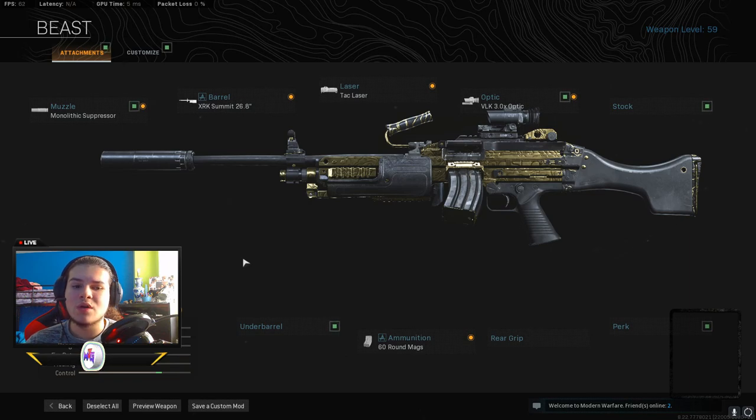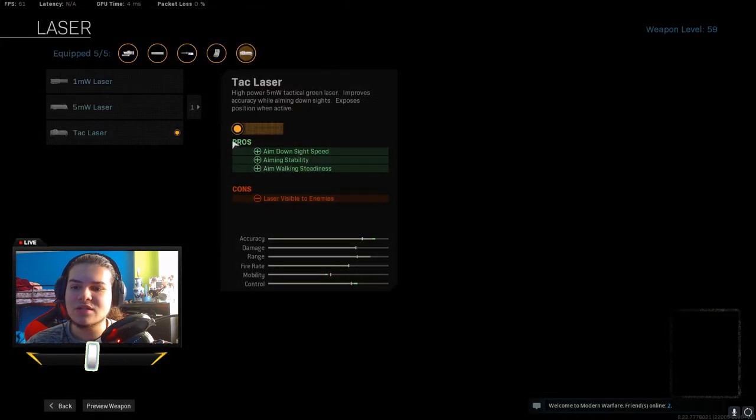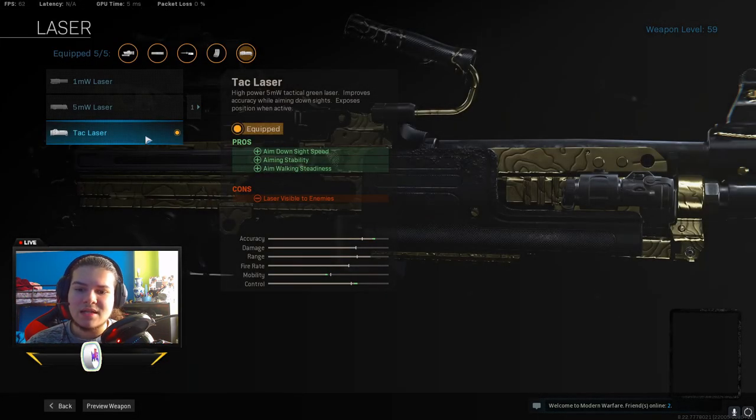This gun you can pick up pretty quick too — it's not so slow like other LMGs. It's not like an SMG that you pick up so fast, but this gun is really good at mid-range and far-range fights because it has no recoil. On top of that, it has really good damage at range and does a lot of damage to limbs — I think like 29 damage to limbs, something like that. Laser sight gives you aim down sight speed, aiming stability, and aiming walking steadiness.